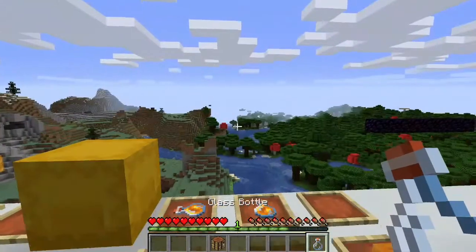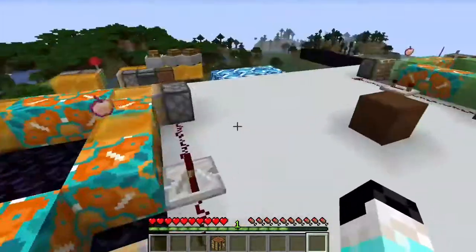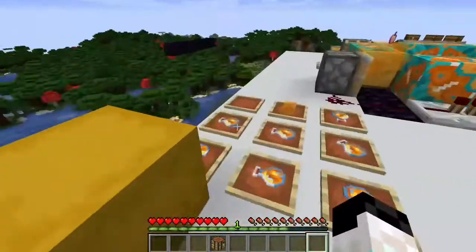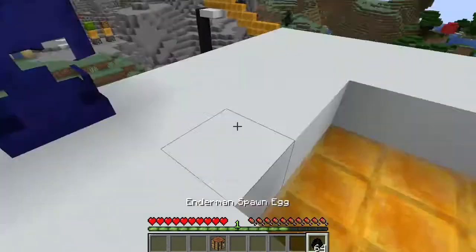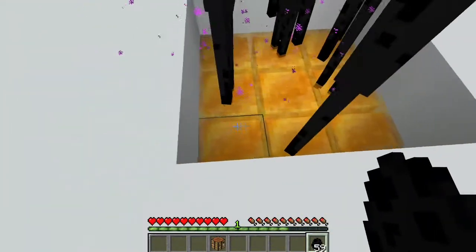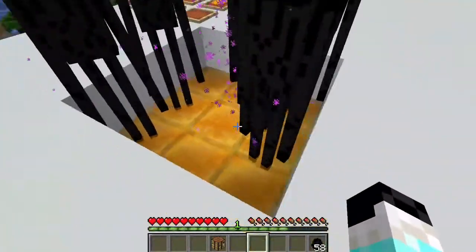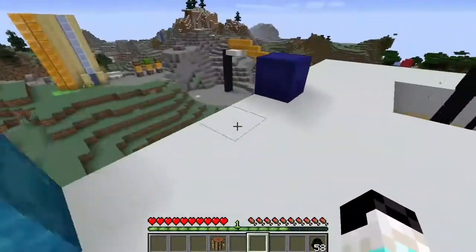Honey bottles are still the best saturation and best food item in the game right now, so it's great to be able to take more with you. The next feature is that mobs will now get stuck in a honey block cage — they will not teleport out of it. That is the new feature: mobs will not teleport out of a honey block cage.